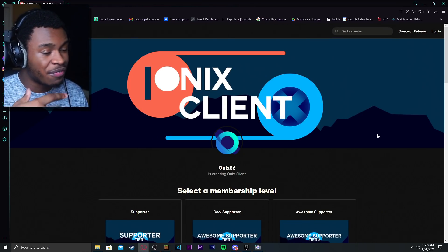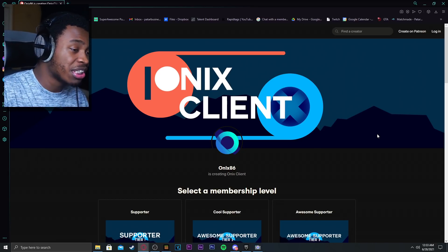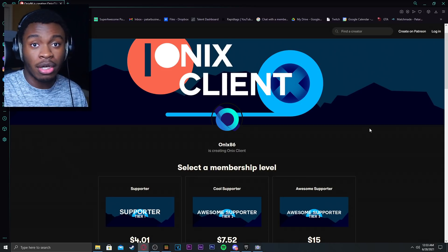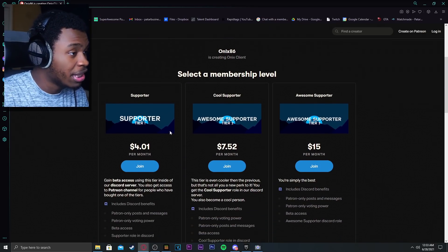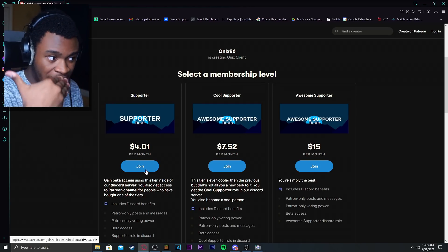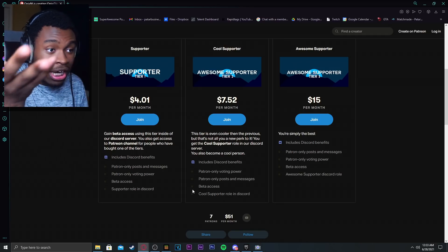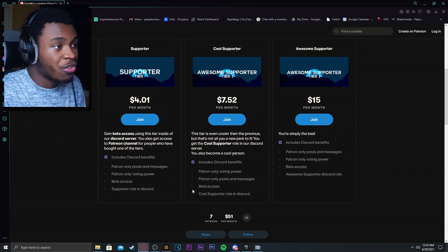Before we start, if you want to support Honest Client and get access to some features that not many people have before they're released to the public, feel free to subscribe to the Patreon. They've got a Supporter tier at $4 a month and you get access to the beta, which has more features and all that. It's not bad — that's a great price to get extra features.